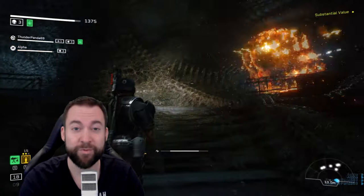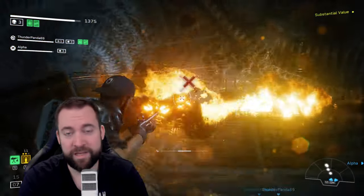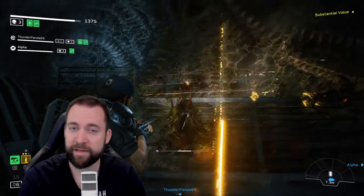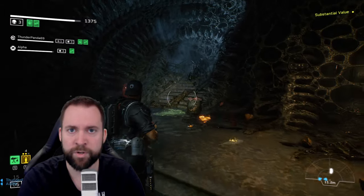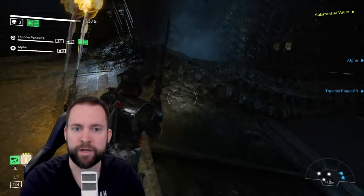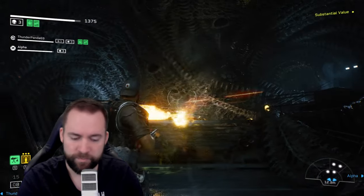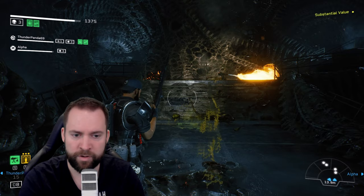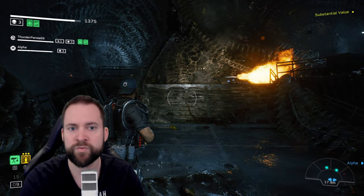For example, the flamethrower — so many games struggle with good fire effects, but not Aliens Fireteam Elite. In general, all the effects they have, like explosions, grenades, gunfire — everything is really nice and pleasantly to look at. The level design is also pretty nice, with lots of details. It's done with a lot of love. The maps do not feel too empty or too sterile, so that is really good.